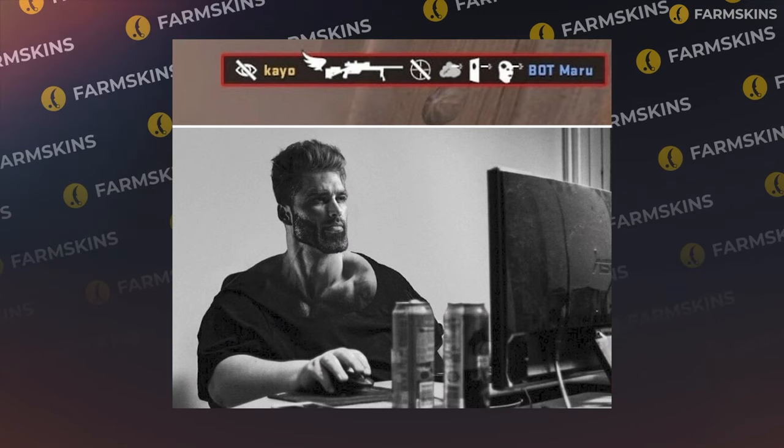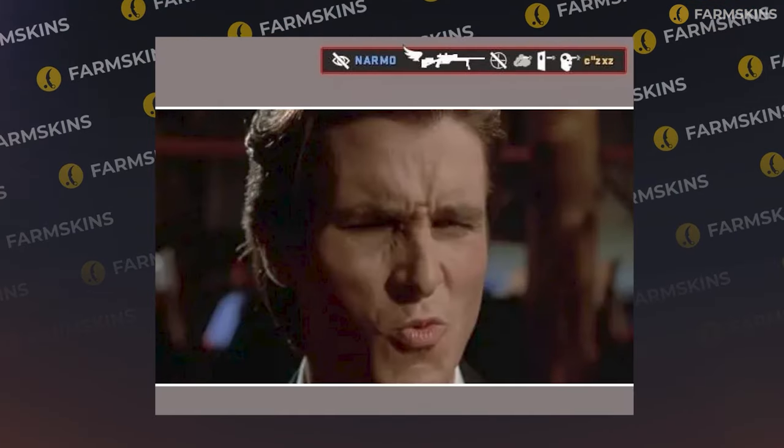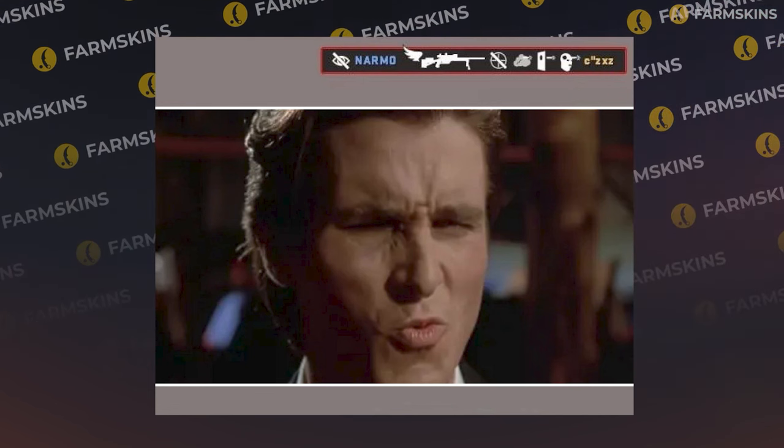Earlier, the developers added a wing icon to the kill feed for kills made while jumping, which, by the way, started a challenge in the community to get the longest kill feed line. In this CS2 update, they removed the wings from the grenade kills. Too bad.